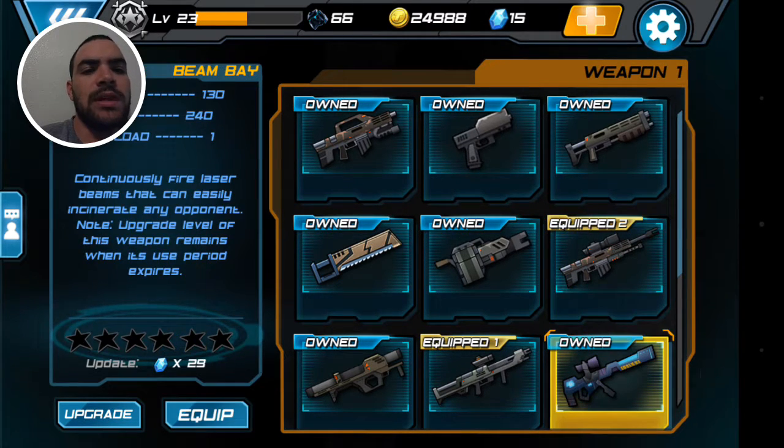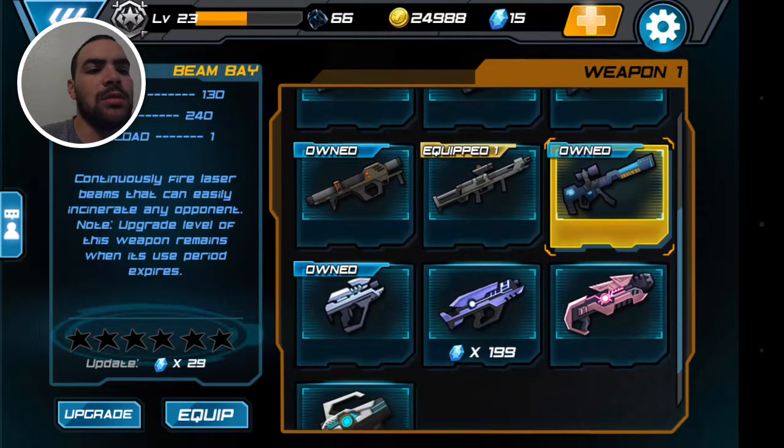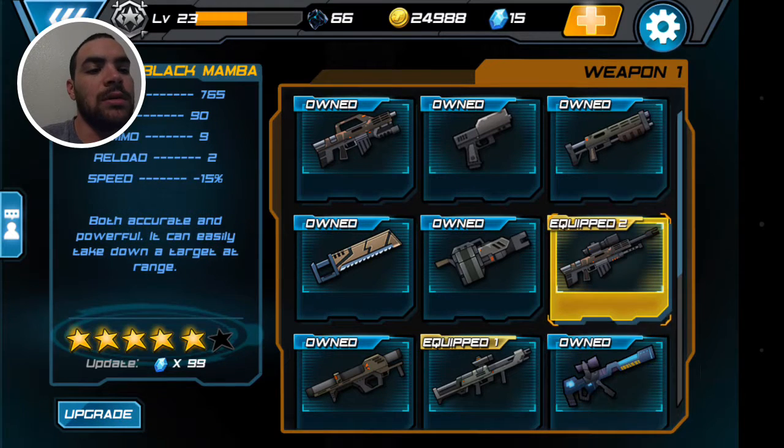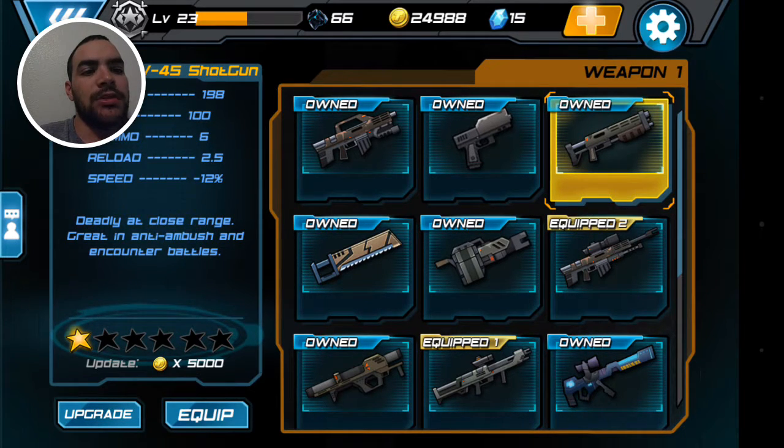I just bought the Beam Bay today, which is horrible — I don't like it and I wouldn't use it. I pretty much tell everybody to buy the sniper rifle, because you can kill high level players, you can kill anybody, as long as you can get off a shot if they're close to you. But if you can't do that, then you can have your secondary weapon as your shotgun.